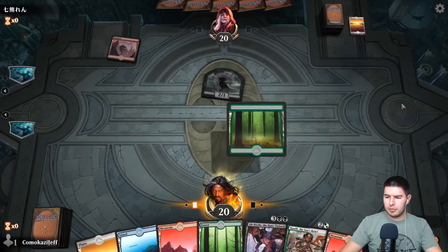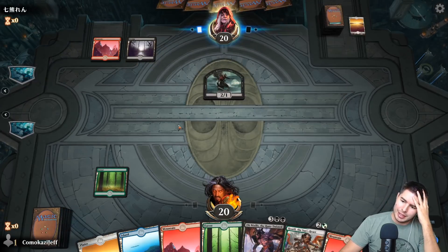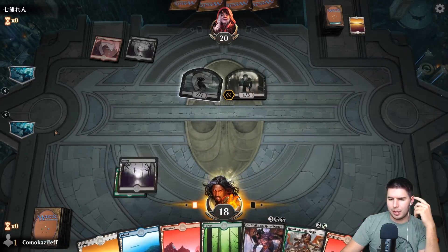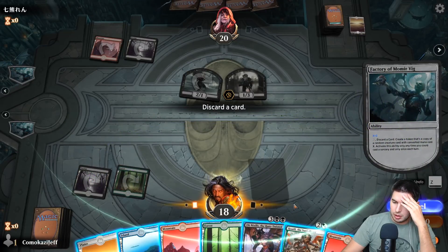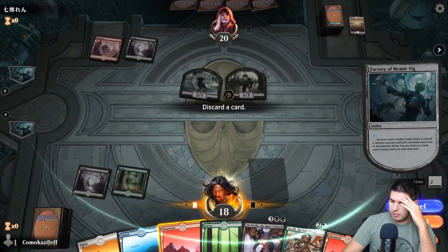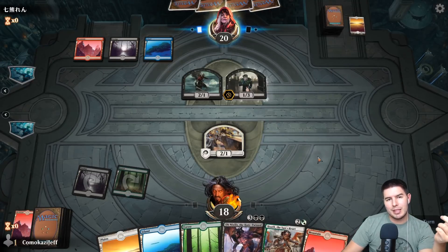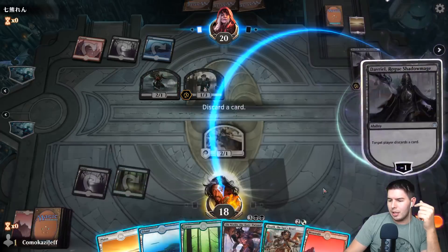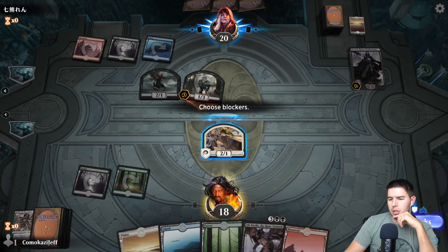Gutter Bones — interesting. I don't ever do it on turn one. I haven't really seen any Historic creatures yet even though we've been seeing Historic planeswalkers. Huatli does gain us life. Let's get rid of a Mountain. I can't remember what was better — the stuff with red tends to have more abilities. I know there's some math in the past that's really bad for us with all the discard. We'll lose Huatli now — it has first strike as long as it's our turn. Probably just swinging in with Gutter Bones.